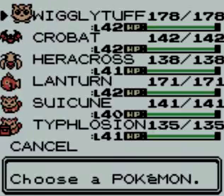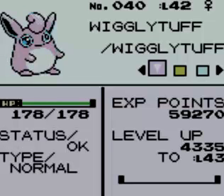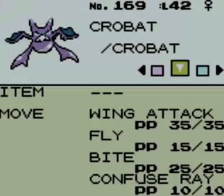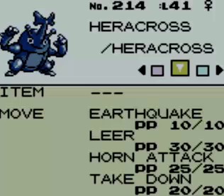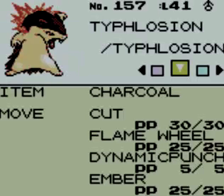You can see Jigglypuff is now Wigglytuff — I didn't just nickname it. Basically in the PC, if you have your money saved, Mom will have put a Moonstone in there by now with one of her phone calls. I taught it Shadow Ball. I learned Body Slam at level 34 when it was a Jigglypuff, I don't know if it carries over to Wigglytuff or not. Here's Crobat — I tried to learn Mean Look at 42 but nothing there. I taught Earthquake to Heracross, taught Return to Lantern, and taught Dynamic Punch to Typhlosion.